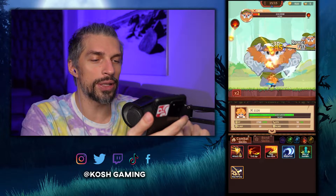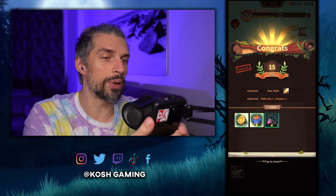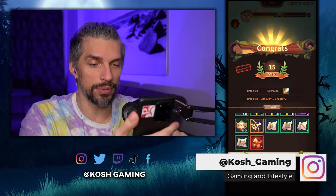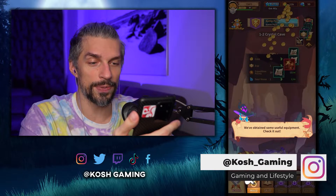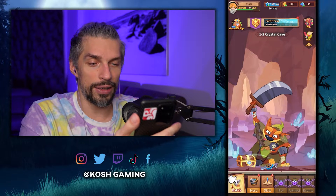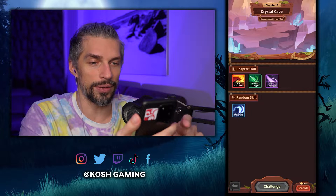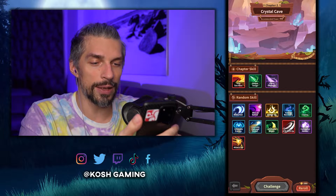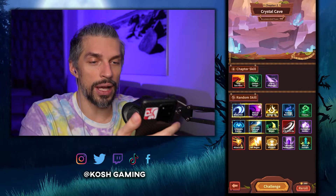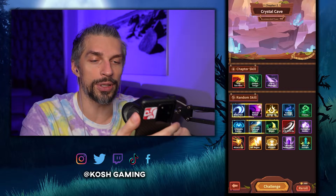I think 200 is the energy and 3000 is our health. I want to progress a little bit more so I can tell you more about the game. We completed the stage and got some useful equipment — let's equip everything. New equipment is better. Let's check the skill section. I have no idea what's happening so far. We select the random skills down there and get some chapter skills.